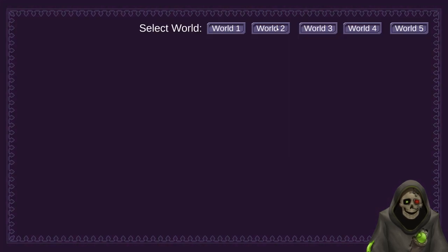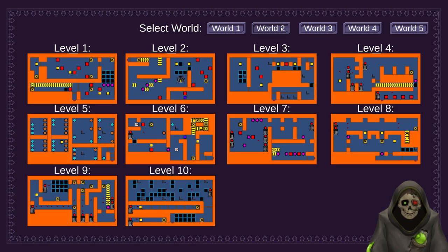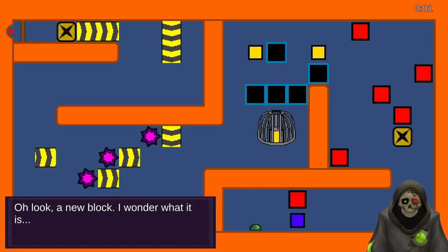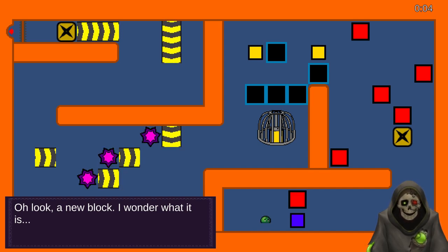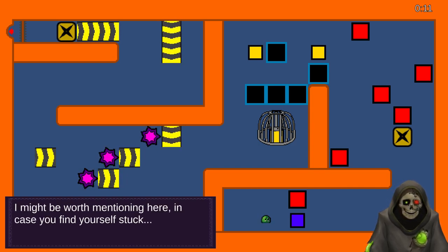So without further ado, let's actually see what a level looks like. Let's do level two here — level two is the first level that introduces the inverse block. We'll hit level load and it'll load up. Then after a moment we'll be put into the game. We will have a little bit of dialogue from our lovely mad scientist who is experimenting on our slime here.